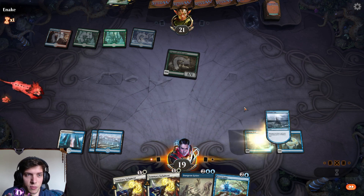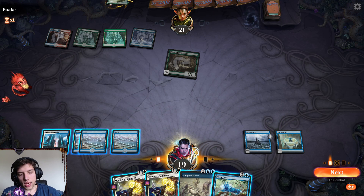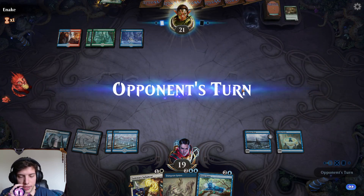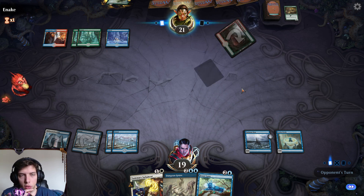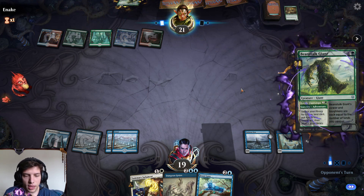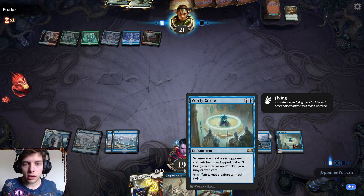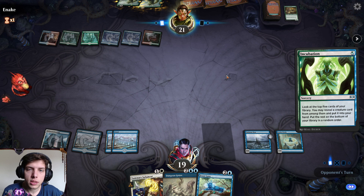We're gonna be playing — oh, I really want to kill Edgewall Innkeeper though. I kind of want to kill Edgewall Innkeeper because it's such a big card draw for them, and I know this really delays me. But we really need to get rid of their power so we can just get on with our stuff. I mean, we do have Variety Cycle and Ominous Seas. We're gonna start Frost Lynxing and stuff like that, but we have to wait a little bit.